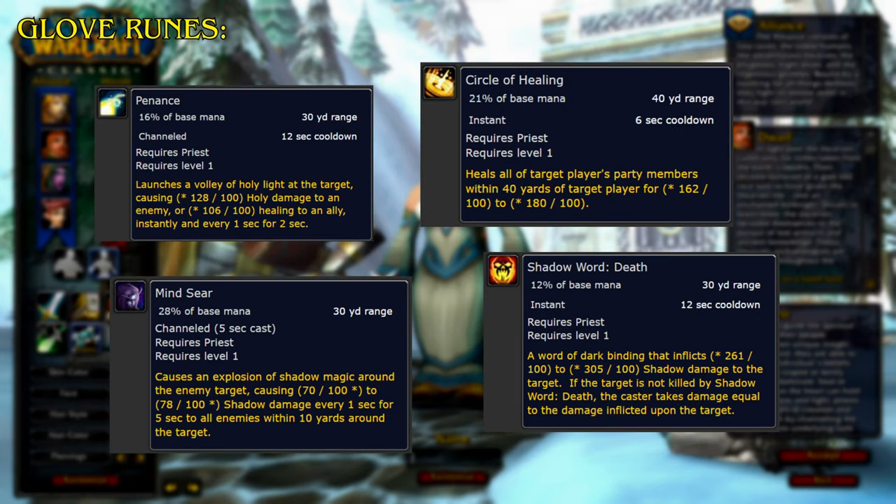For the Glove Runes, Penance launches a volley of Holy Light at the target, causing damage to an enemy or healing an ally instantly and every 1 second for 2 seconds. Mindseer causes an explosion of shadow magic around the enemy target, dealing shadow damage every second for 5 seconds to all enemies within 10 yards. Circle of Healing heals all of the target player's party members within 40 yards. Shadow Word Death inflicts shadow damage to the target, but if the target is not killed, the caster takes damage equal to the damage inflicted upon the target.